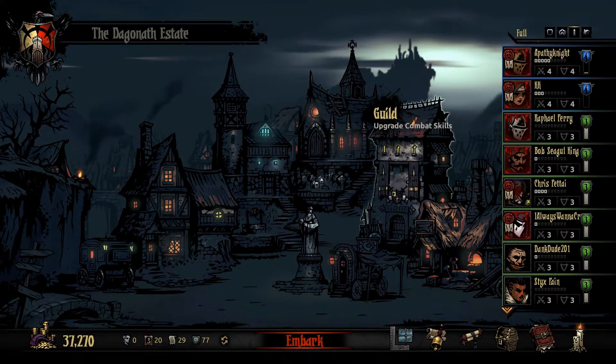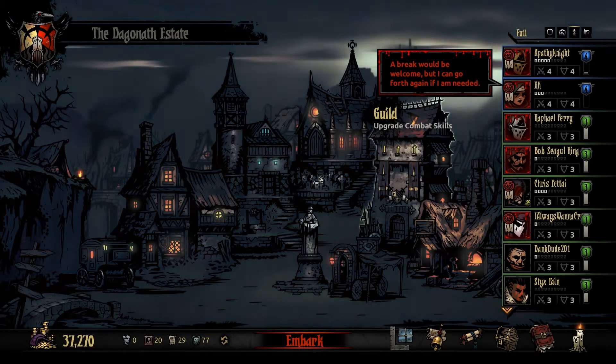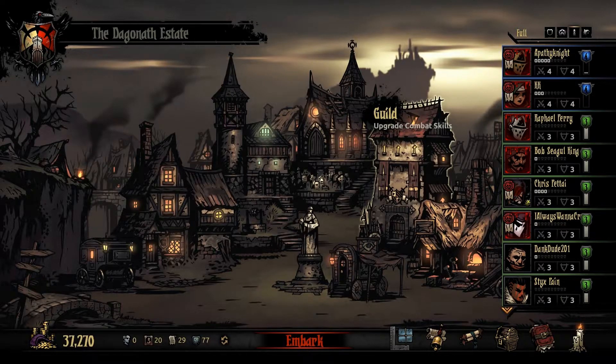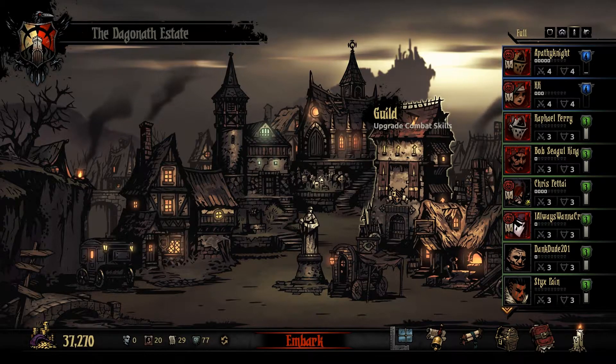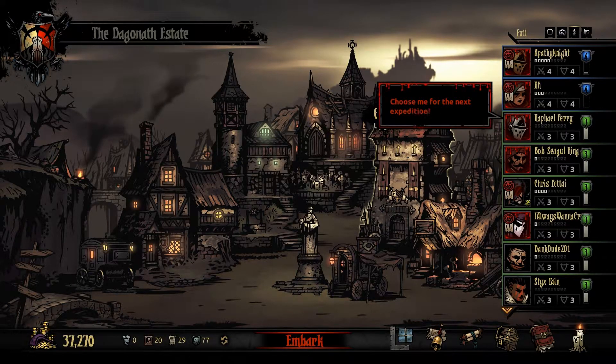I might be able to have a different creature kill itself to do something like that, but I don't want any courtyard creatures killing themselves — I want them attacking and having another chance to apply the curse. For the Sycophant, there was a suggestion for Desperate Devour, similar to the Carrion Eater's Feed ability. But I like Feed being unique to the Carrion Eater, and Sycophants drain blood rather than eat corpses, so I won't give them that ability. I still need to improve Feed and Rile Up for the Carrion Eaters.